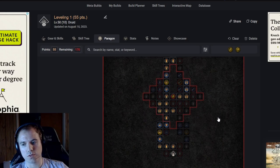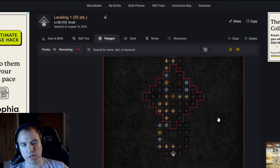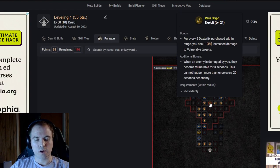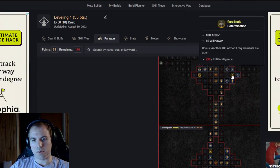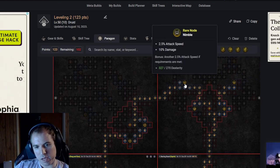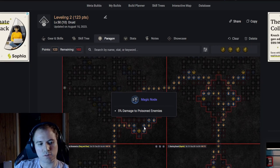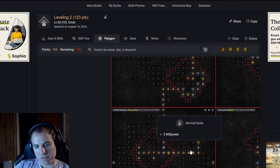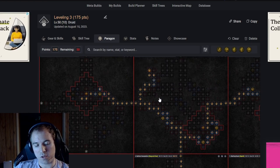I made several build planners for you to show the route that I would take to progress through my paragon boards. I'm going to quickly go through why I chose to path this way, but I'll be linking the planners down in the description if you want to double check any glyphs or nodes. We path to the left through the armor nodes and then socket Exploit in the glyph socket — I don't really care about the vulnerable proc since we have near 100% uptime on vulnerable thanks to Storm Strike. Then we path up and socket Protector here, primarily to boost the armor we get from the Determination node. Then we path through to Tenacity for even more armor. We path to the left picking up attack speed and socket Earth and Sky down here, mainly to increase the damage reduction from poison nodes. Next we make our way down to Fang and Claw and pick up the 40 Willpower required to activate the glyph bonus. Finally we path to the right for even more armor.